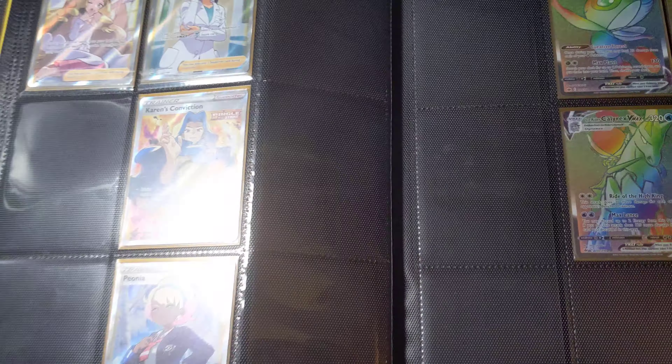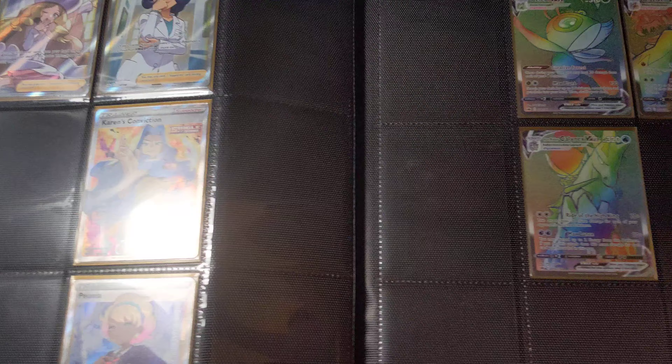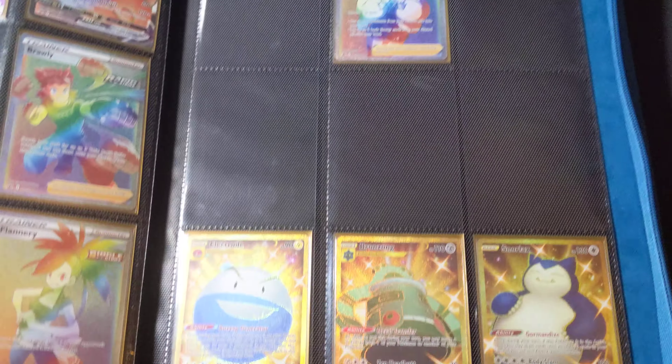Did you know that there are 73 cards — all the way from the first full art to the last Secret Rare — 73 in Chilling Rain? And in Evolving Skies there are only 71. So that's wild. There are way more trainers in that set.